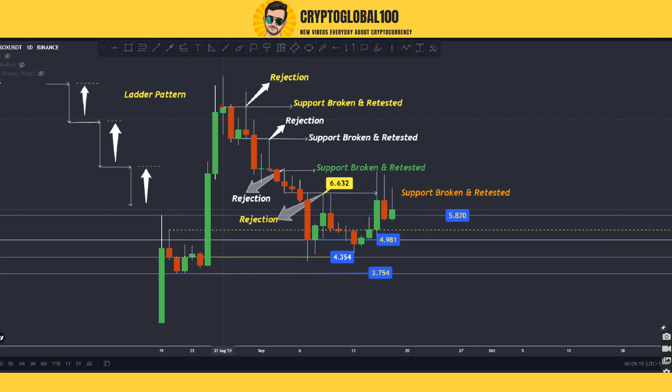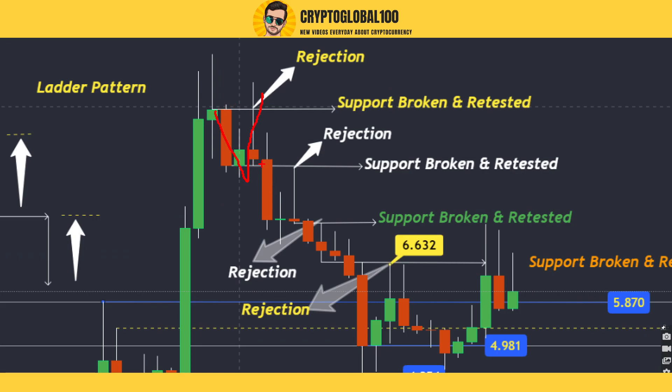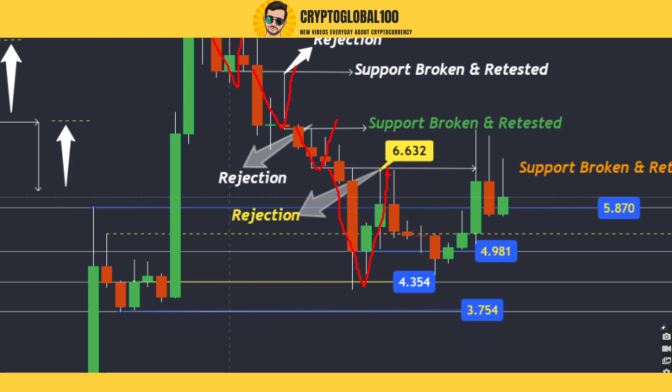Just to show you the ladder pattern and how it behaved — the price broke the support level, broke down from a new support at this level, then we saw a retest, another support broken down, another low formed, then a retest. It kept forming V-shapes — V-shape here, V-shape again here, a huge V-shape — and after that it needed to go down to this level to form the continuity of the V-shapes, but it got rejection from this level.